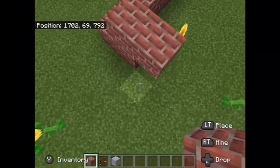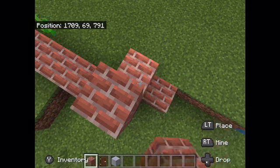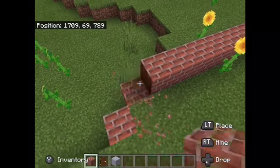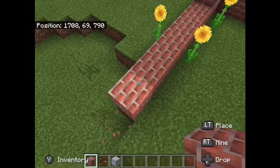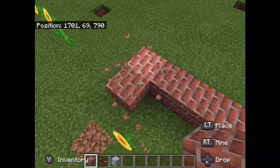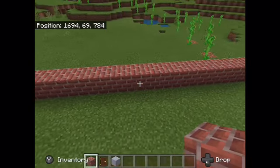That means we now have to terraform. This is not going to go well. Let's just kind of build — well, I'm kind of just maybe picturing my house like the Home Alone house or something like that. So we have to break all that, and then let's see here.